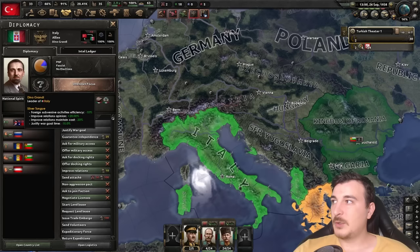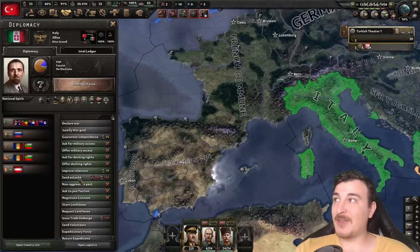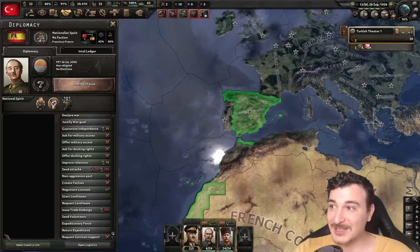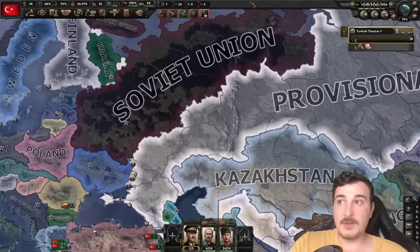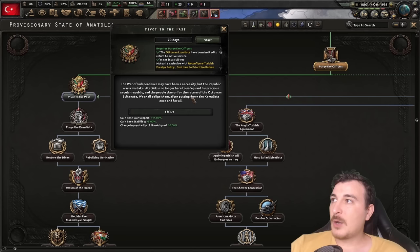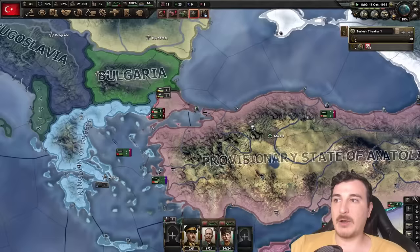Wait, who is Dino Grandi? And why is Italy — a fascist nation — a part of the Allies? Seriously, what is happening here? Germany's democratic, the Allies are democratic, the French are communists, and the Italian fascists are part of the Allies. What about the Americans? Americans are Democrats with Mr. Alf Landon — totally historical president of the US, clearly. Another weird thing is the Soviets have been reduced to basically just the previous Muscovy lands.